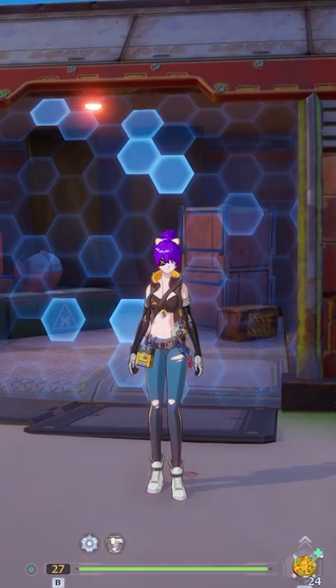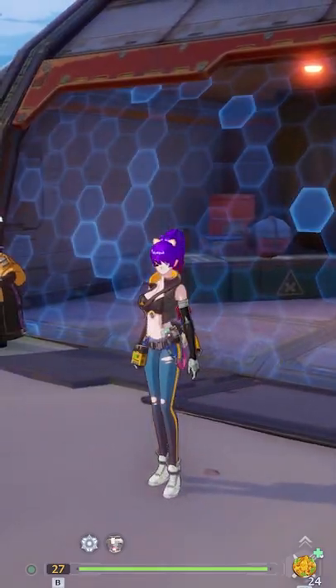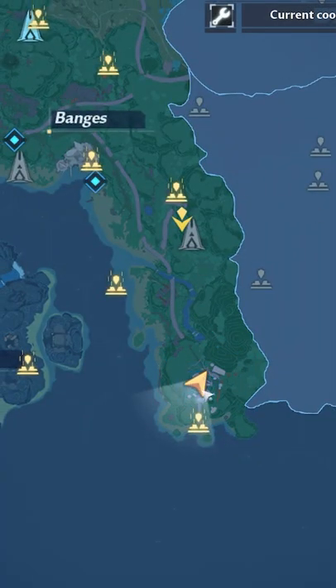Hey everyone, Pupsker here. Today in Tower of Fantasy, we're going over how you can open up that door code over by Linda — the door code over by the bottom area of the banjos.